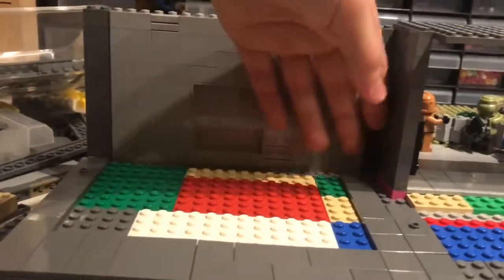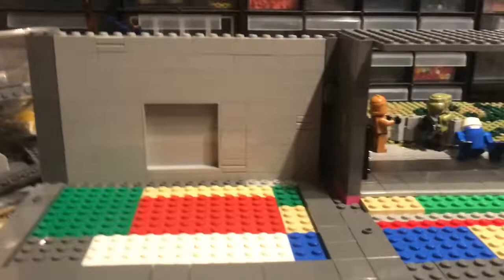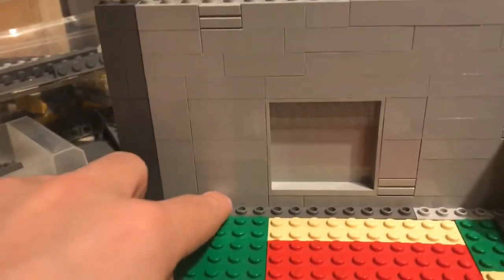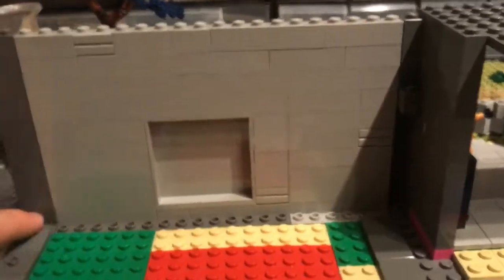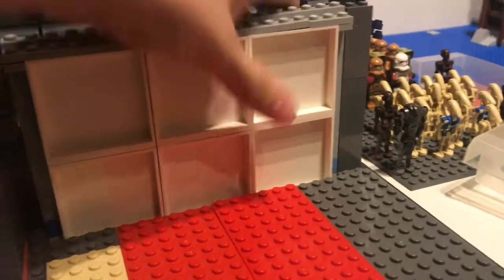And then of course there can be another wall there just to give stability for the roof, and also so I don't have to buy a load of one-by-two tiles to fit in there and cover up this little gap on this side. This room is going to be a bit different.